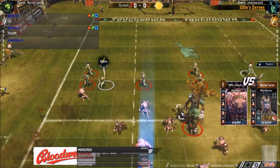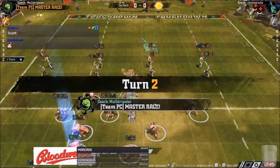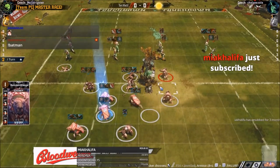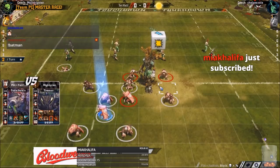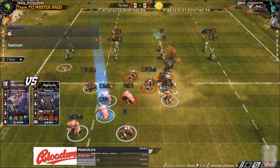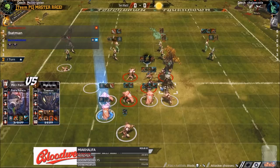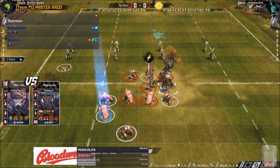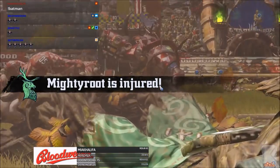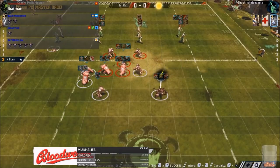Not blitzing with either of his mighty blow guys there and rolling a seven on the armour. He burst the claw randomly - that was an interesting strategy from the Xbox guy. He burst the claw mighty blow guy and allowed himself to get blitzed by claw pom. Muld commits the re-roll, gets the knockdown, and gets the casualty. He just gave him that block and blitz - he gave him the block too.